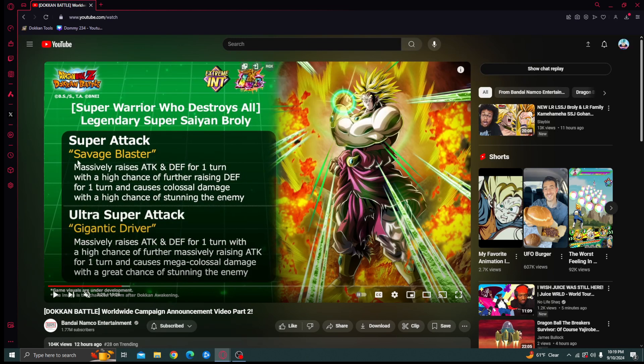His 12-key massively raises attack and defense for one turn, with a high chance of further raising defense for one turn, and causes colossal damage with a high chance of stunning. Massively raises means 100%, so every 12-key is just 100% attack and 100% defense over and over, which is very good. Especially if you can do a lot of additionals, this will be huge.